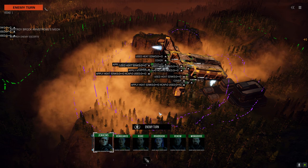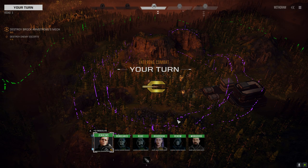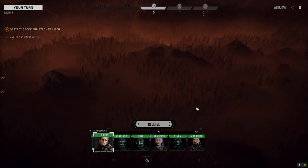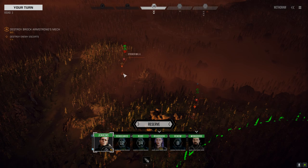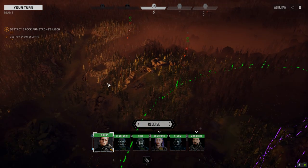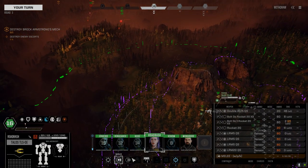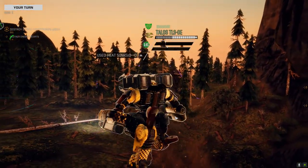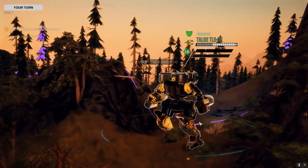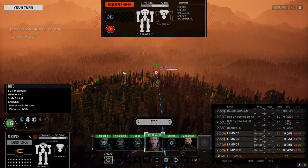I have no idea what that main guy is sporting. We've got a vehicle - it's a Chariot. Come on, really, for a two-skull mission? All right, let's head this way and see what this Talos can do. We don't have multi-target. There's a Hunchback 6N.